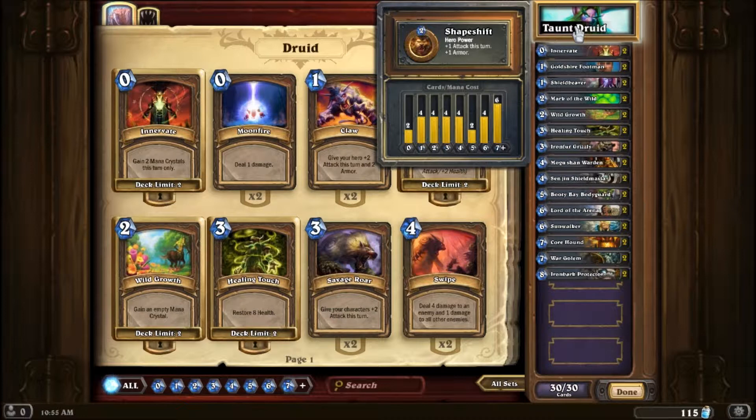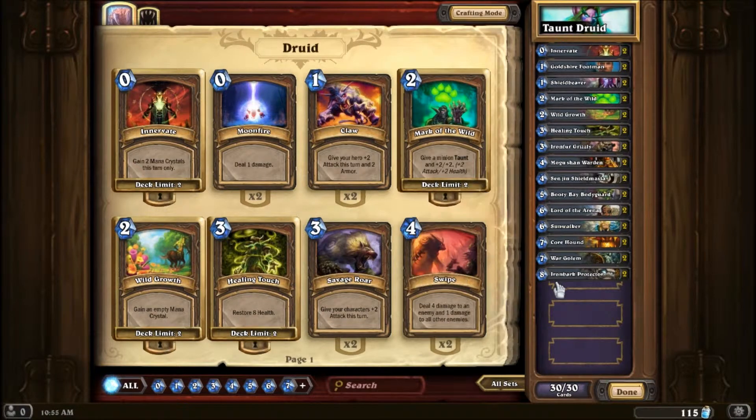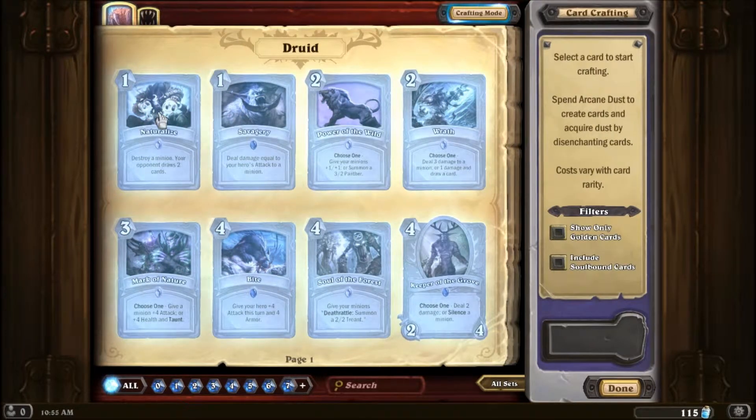I like that card distribution — it's even at one through four cards each, and then five, six, and seven is two, four, six, which I think is kind of funny. In crafting mode: Naturalize destroys a minion but your opponent draws two cards — that's actually pretty good. Savagery deals damage equal to your hero's attack — not very useful since I don't increase my attack much. Gift of the Wild gives your minions plus one-one or summons a three-two panther — really useful with lots of minions. Wrath deals three damage or one damage and draws a card — also pretty good.